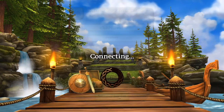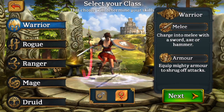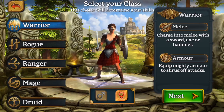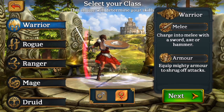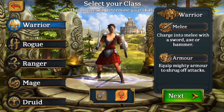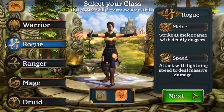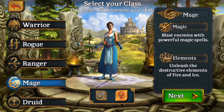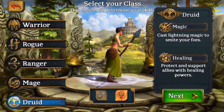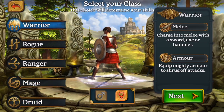So here you have the five classes. There's Warrior - 'charge into melee with a sword, axe, or hammer.' Rogue - 'strike at melee with deadly daggers.' Ranger - 'take out your enemies from afar with a ranged bow.' Mage - 'blast enemies with powerful magic spells.' Druid - 'cast lightning magic to smite your foes.'